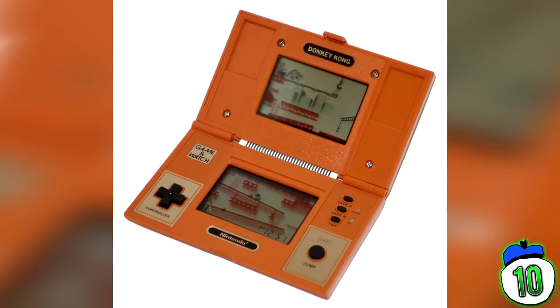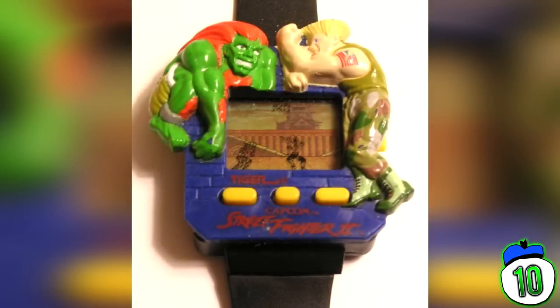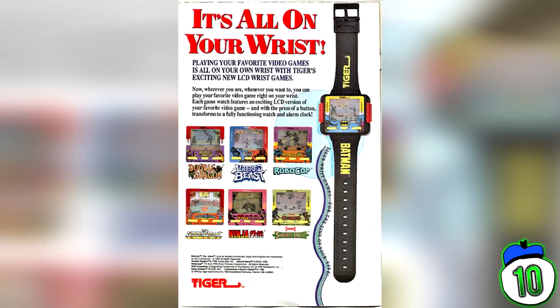Number 10 – Tiger Electronics Wrist Games. It's easy to forget just how quickly technology becomes completely obsolete, but when you look at the Tiger wristband you might think twice before buying an Apple Watch. Basically all you need to do is imagine a gaming watch, dumb down the gameplay, severely restrict the method of control, and combine these with a watch and you have the Tiger wristband. It's clearly marketed towards kids, but even still I can't imagine any kid wearing one of these and not being beaten up by the schoolyard bully.